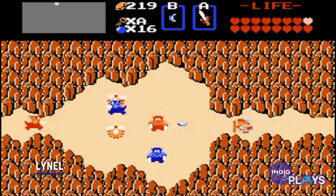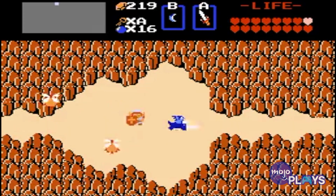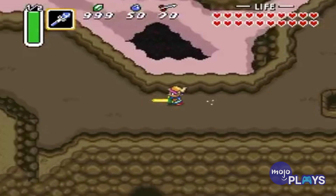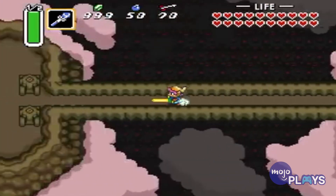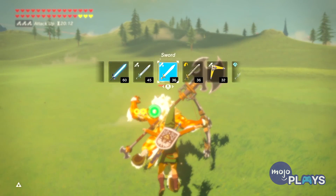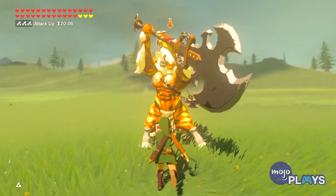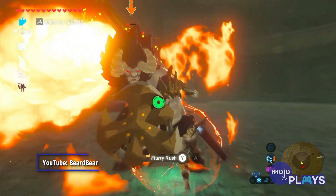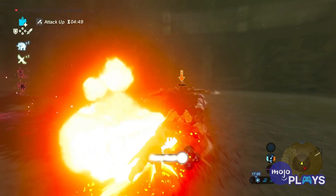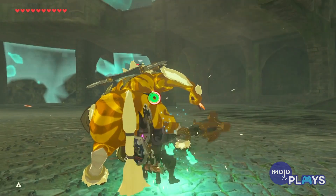Lynel. Lynels have come a long way since the first Zelda. There, these lion centaurs never caused too much trouble. But they've gotten a bit tougher with each subsequent appearance. A Link to the Past, while only having three of them, has it so they can only be damaged by certain weapons. While their 2D appearances have grown frequently stronger, it's really the Lynels in Breath of the Wild you need to look out for. Every Lynel variation will pose a challenge the first, second, third time you face them. You'll need to come well-stocked with food, weapons, and shields, as they'll move faster and hit harder than most other enemies. And if you really want to test yourself, seek out the Golden Lynels on Master Mode.